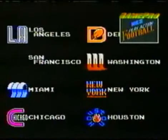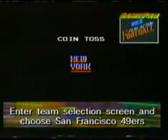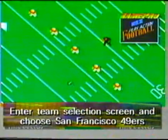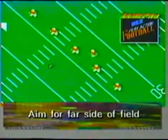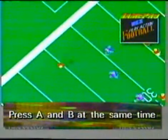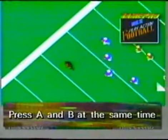Here's what you do. First, enter the team selection screen and choose the San Francisco 49ers. Now, when you kick off, aim to the far side of the field which is located on the top of your television screen, and be sure to kick a medium onside kick. After the ball is kicked, quickly press the A and B buttons at the same time to switch to defender Ronnie Lott — he's the closest coverage man to where the ball lands.